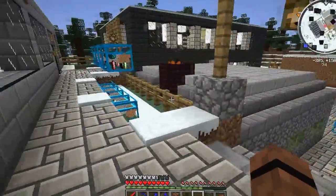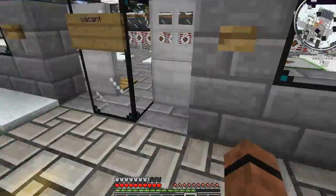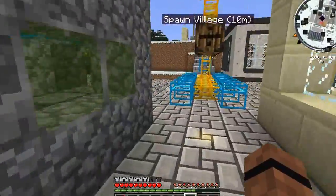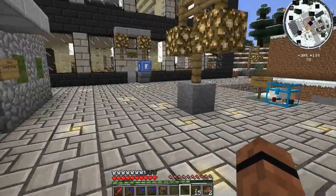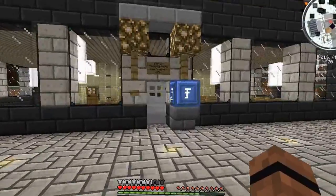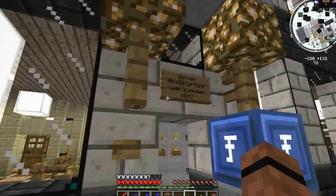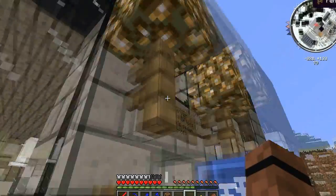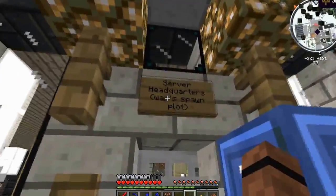All right, let's go out of here. Over here to the left is War Commando's house, or like he calls it, spawn, or the server headquarters.